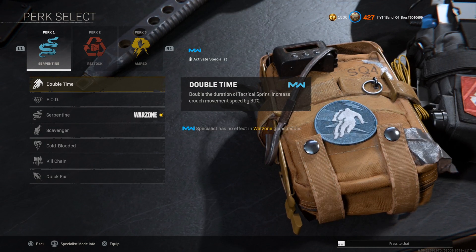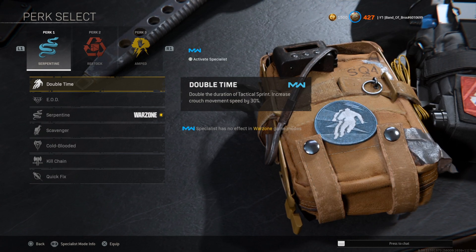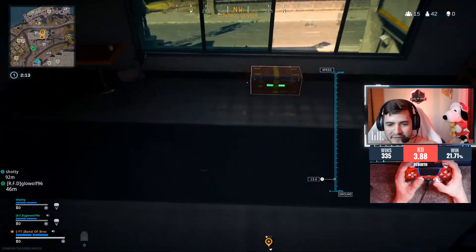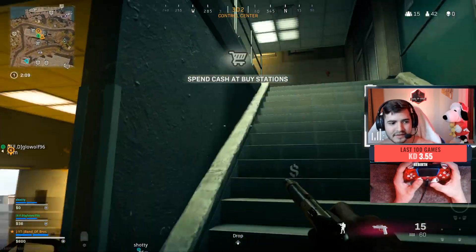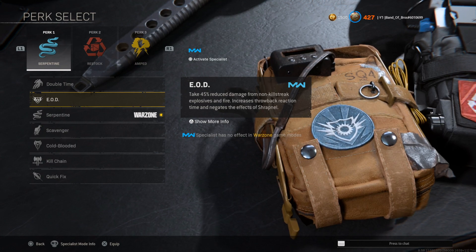Starting with Perk 1, Double Time is still pretty useful. It doubles the duration of Tactical Sprint, but also a very underrated part is it increases crouch movement speed by 30%. When you're crouching you can significantly move faster, which allows you to flank enemies so they don't hear your footsteps.